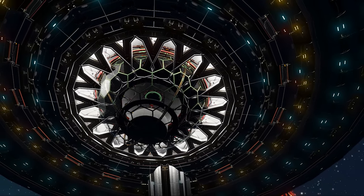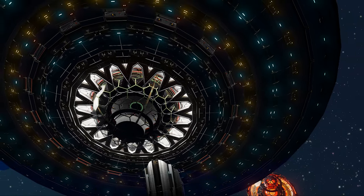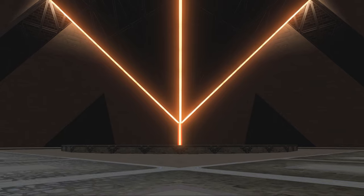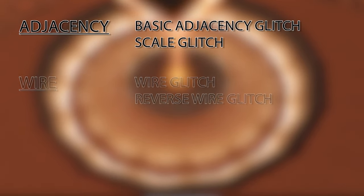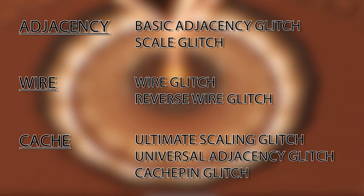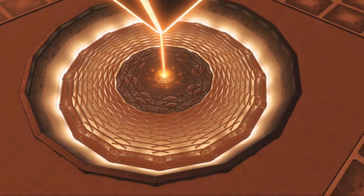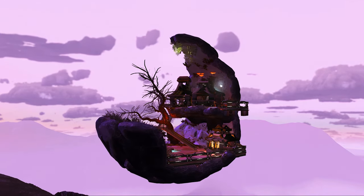Let us now jump over to the actual glitch building. What is glitch building? Glitch building means you are taking advantage of the delay between your controls and the game registering those inputs. Because of that delay, you can place building parts in positions where the game generally would not allow you to. We can divide glitch building into three categories: adjacency-based glitches, wire-based glitches, and cache-based glitches. I will be going over most of these techniques and skip the ones that are now rather obsolete. Before we jump into this, I would like to emphasize that this can take some time for you to master.